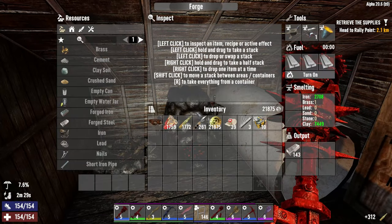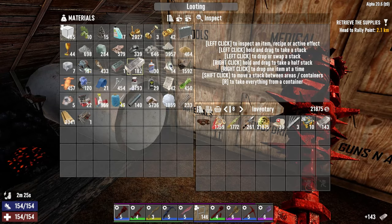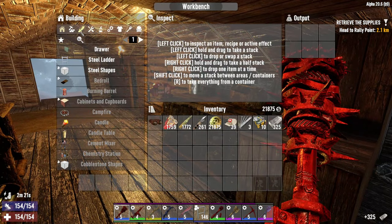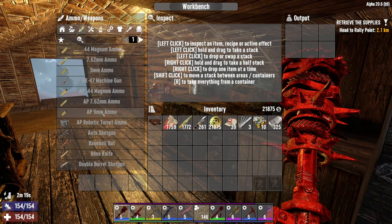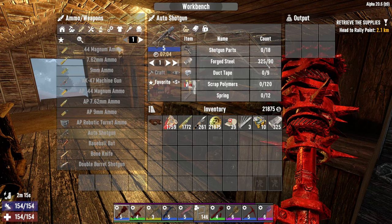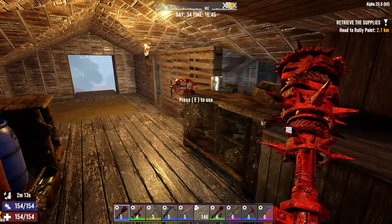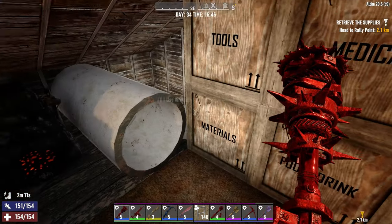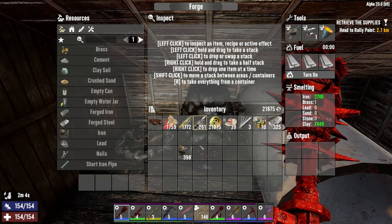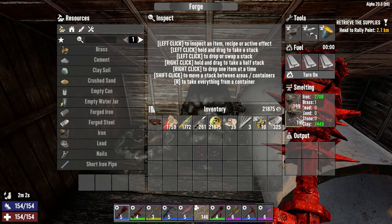More ammo — nice. Steel. Have I got enough steel yet? 325 — I think it's 350. I need more steel anyway. I ain't got a lot of iron. Wood. How long — it's not even that long, half an hour.